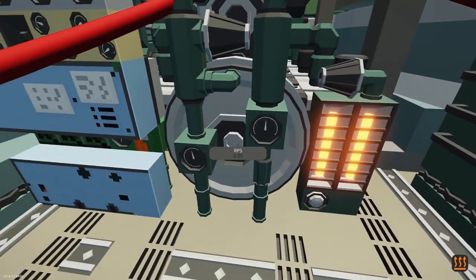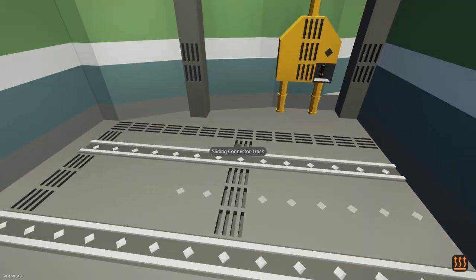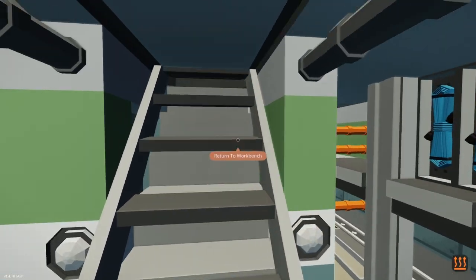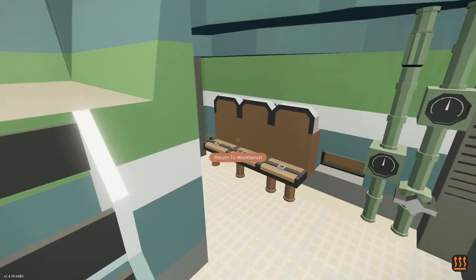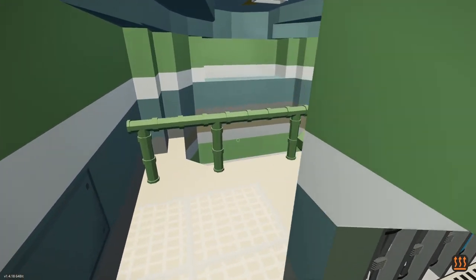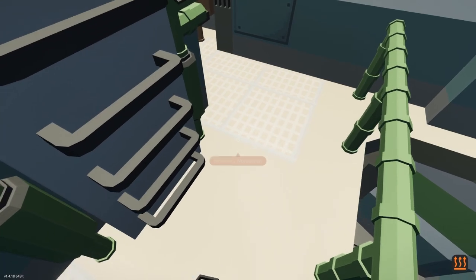It looks like this is the engine room. Let's keep going. It looks like up here is a cargo hold. This is probably where we're going to be putting the luggage that we're transporting. I think that's it from the bottom floor. All right, this is now the second floor. I think this is where we're going to be putting our passengers. Oh look, there's like a balcony thing where we can see where the luggage is.